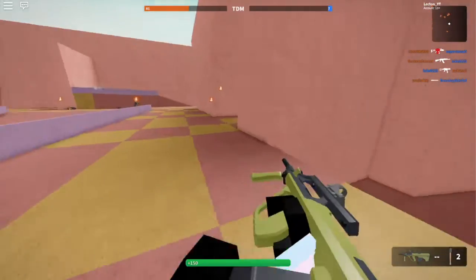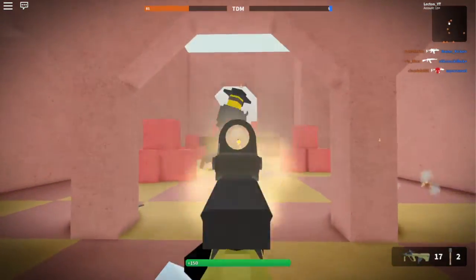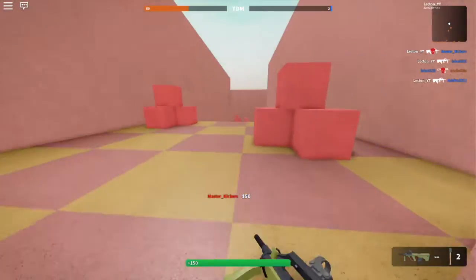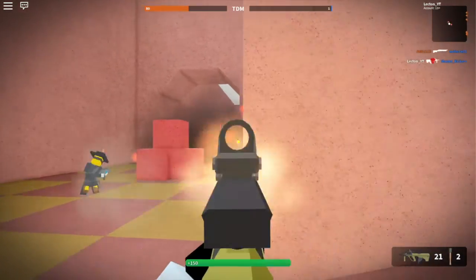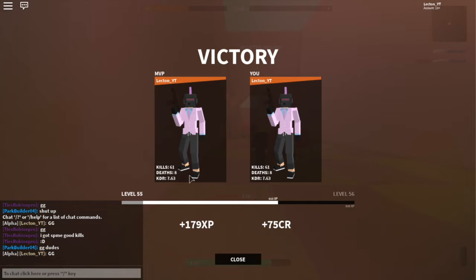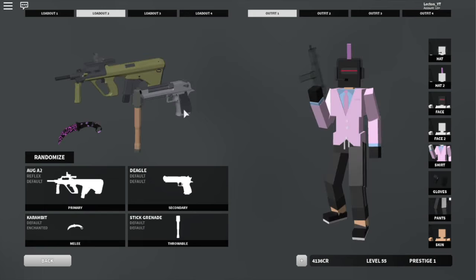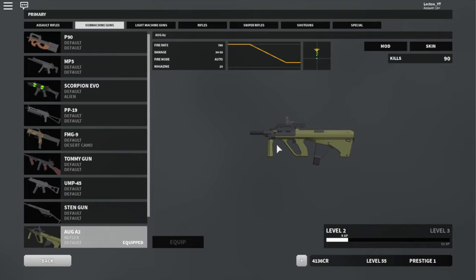The match is ending so I'll wrap up. The AUG A2 is a very fun gun to use. If you're going for an insane amount of kills, you could pull something off with it, but it's nothing compared to a gun like the SCAR-H — with the SCAR-H you'd probably do a lot more damage and get a lot more kills. But this gun is still insanely fun to use. We got a 7.63 KDR and 61 kills with 8 deaths.